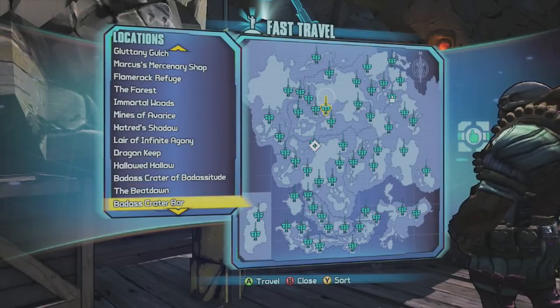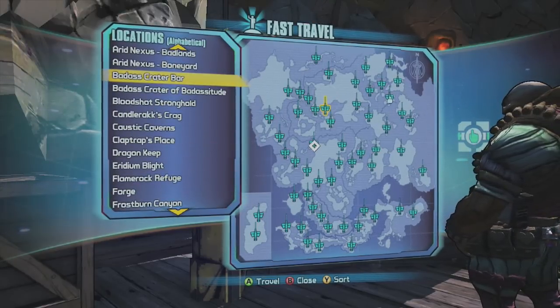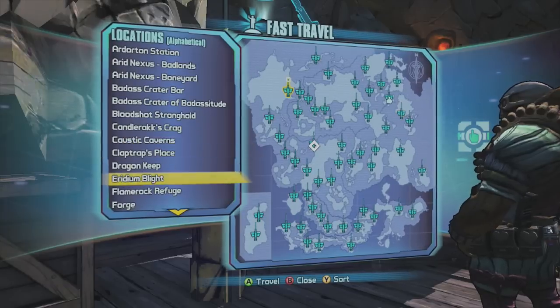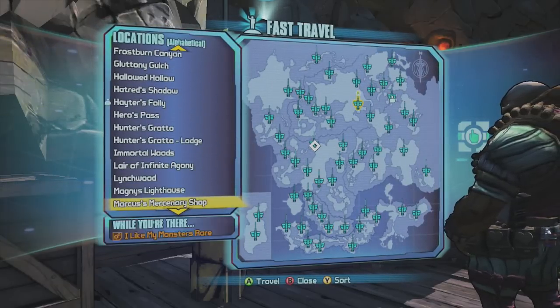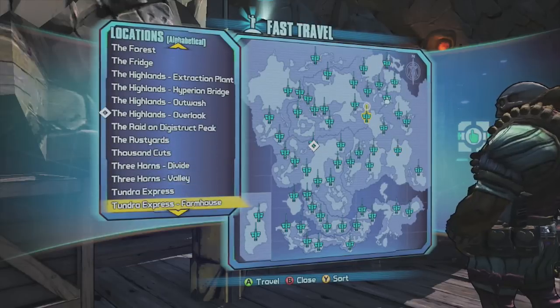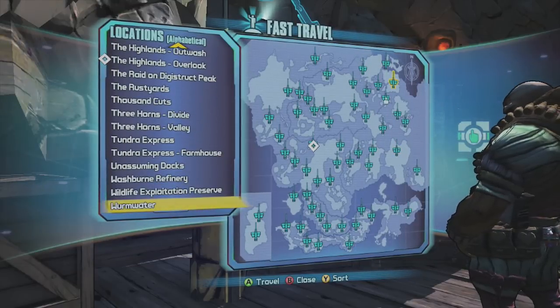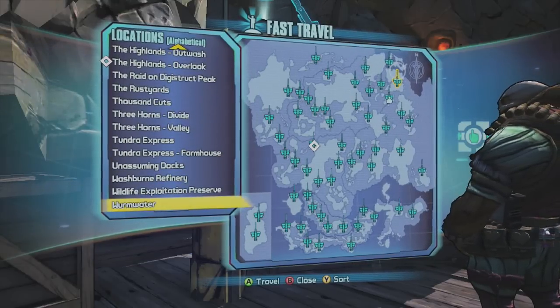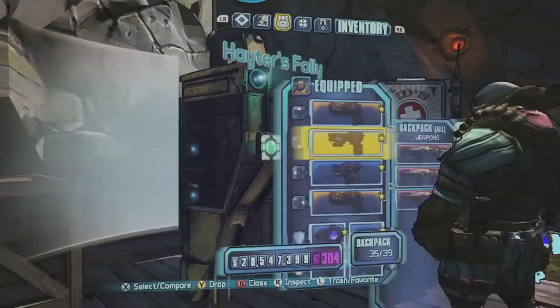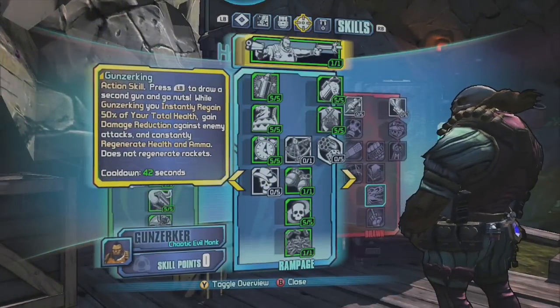Well, if you just hit that sort button — as you can see at the bottom of my screen, I hit the letter Y on the Xbox — it puts everything in alphabetical order. I am shocked by how many people do not know this. It will really help you get to where you want to go a lot quicker when fast traveling, instead of trying to sort through everything all mixed up.